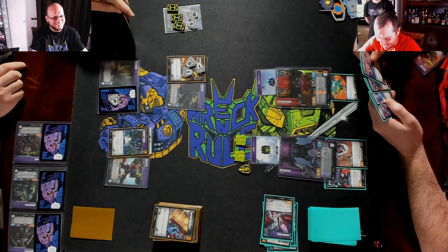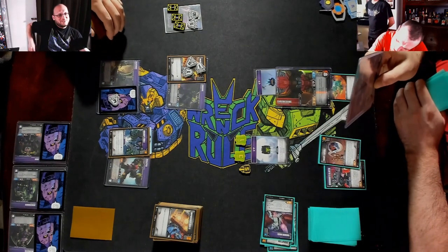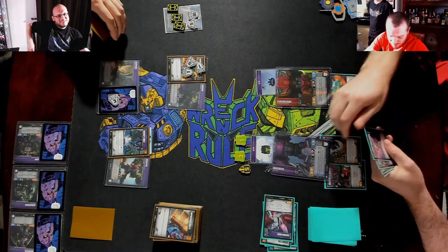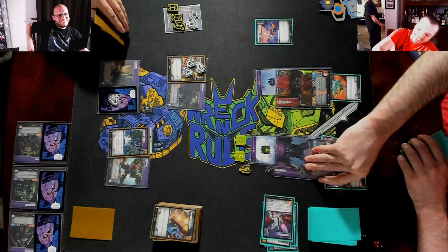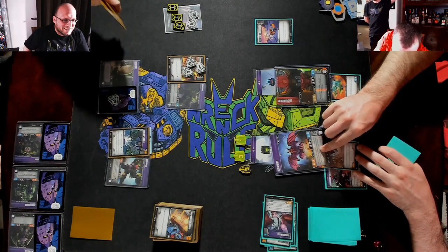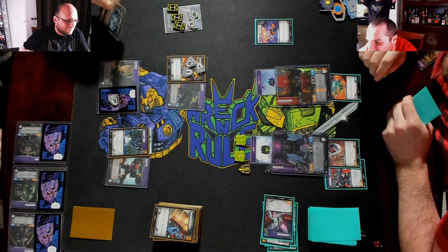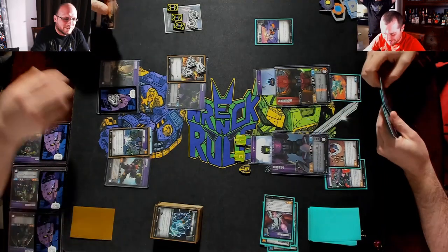Do it again — Escape Route. Showing off. Flip — when I flip to this mode, choose a battle icon color, then look at the opponent's hand and scrap a card of that battle icon color. Choose black.